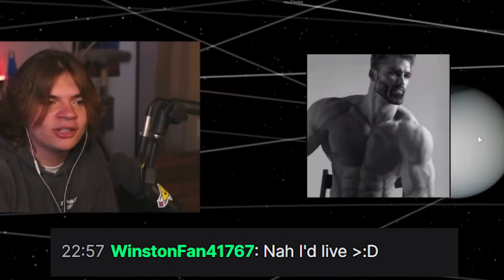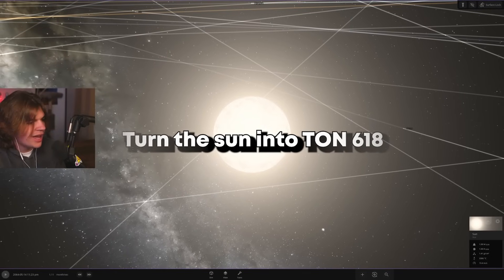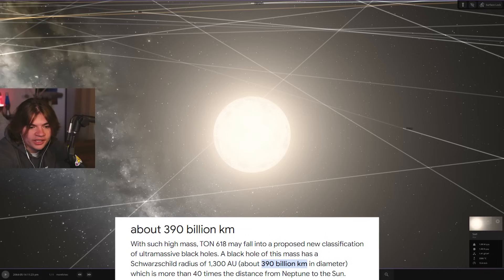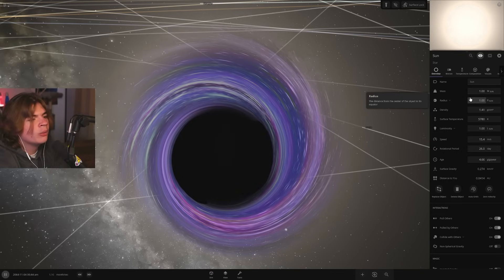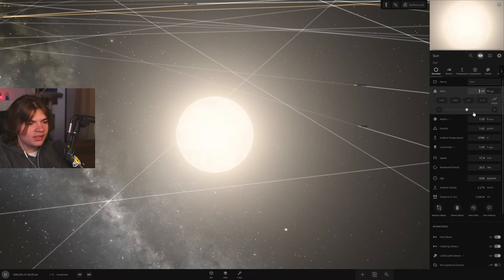Let's turn the sun into TON 618 and see how big it is. The diameter is 390 billion kilometers, or 0.04 light years — way bigger than the solar system. If we make the sun into TON 618, there will be no solar system left. First we turn the sun into a black hole, then we'll increase the radius to 0.02 light years.